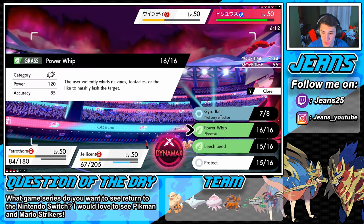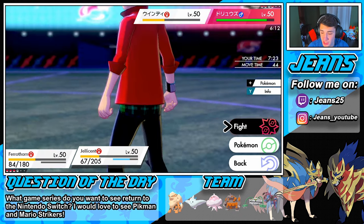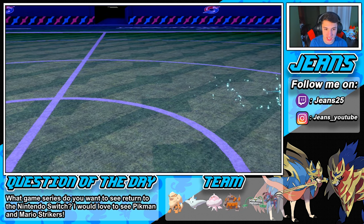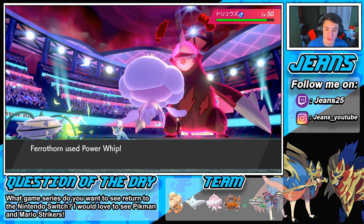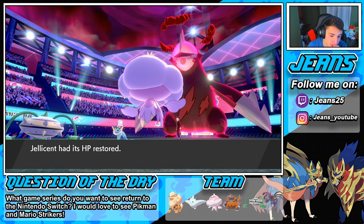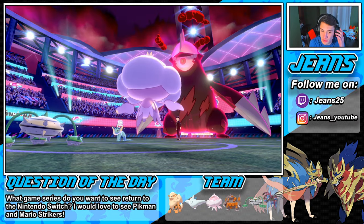Leech Seed gives us more health — we're chilling, sitting pretty here. We go for a Power Whip — not very effective. We're just gonna go for a Power Whip here and Strength Sap. How many turns left in this Trick Room? One turn left, so this Strength Sap is huge. We'll go first, regain all our health, we're chilling. He withdraws Arcanine — beautiful for me! I should have Power Whipped him there. The Strength Sap comes back out and we regain even more health.